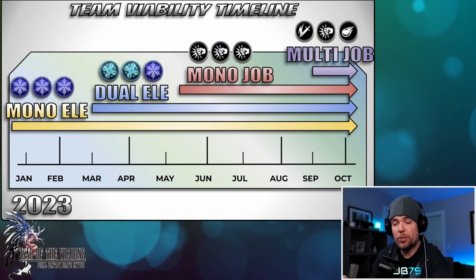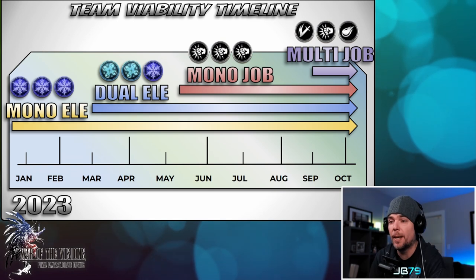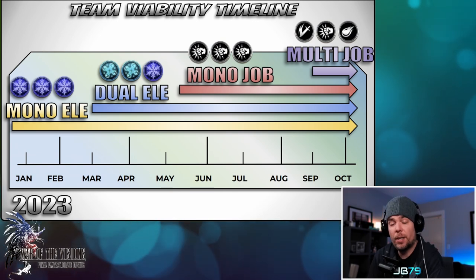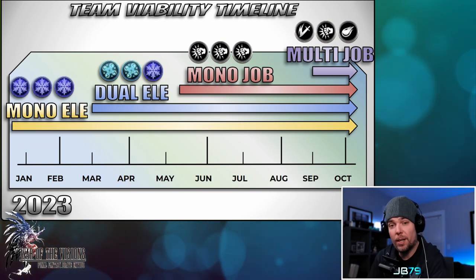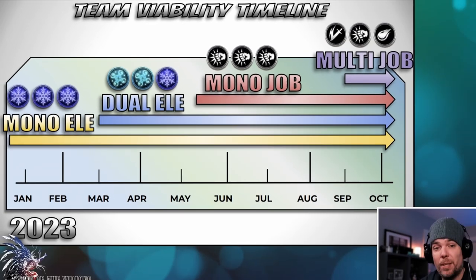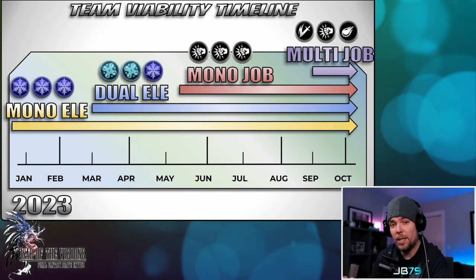I wanted to step back and show it this way so you have a sense of the things you've collected and amassed over time. All that work you've put into mono-element teams is really not going to go anywhere — it's going to continue to be viable. That's really a benefit for free-to-play and casual players who don't pull on each and every banner. Those investments are going to continue to be usable because this new era is very slow-played and it's going to take a while to have the legs underneath it. Honestly, the timeline I have set up is really best-case scenario — and that's if you've been able to collect all of the particular pieces needed. Most players won't be able to pull on each of those cards as they're released, so depending on your competitive level, the timeline may be pushed out even further.